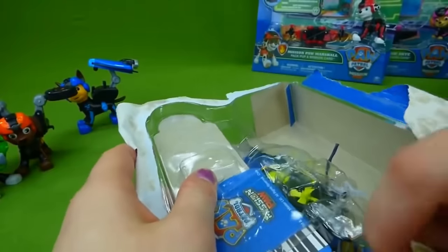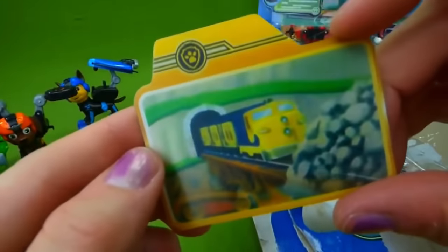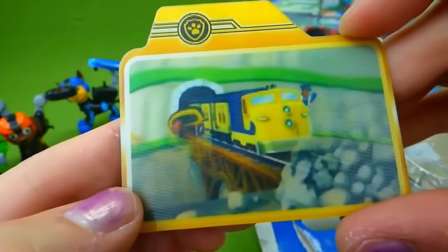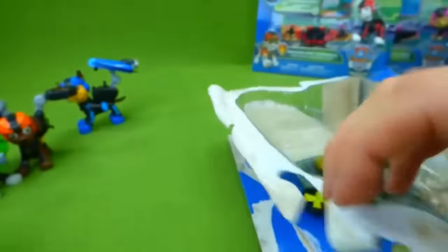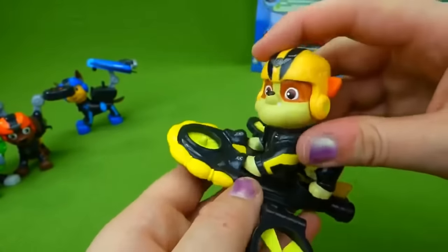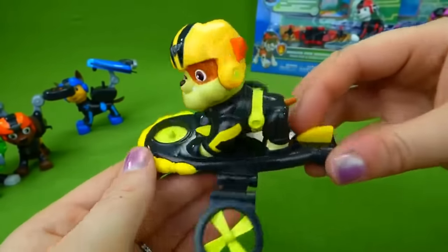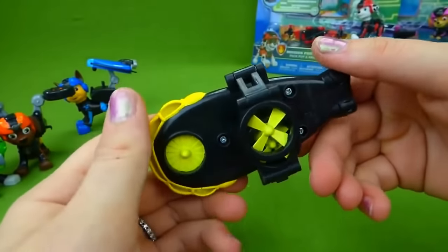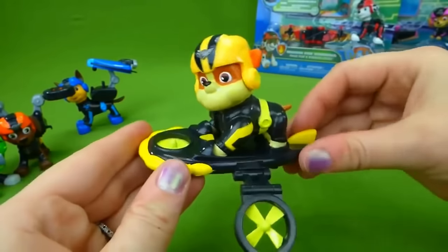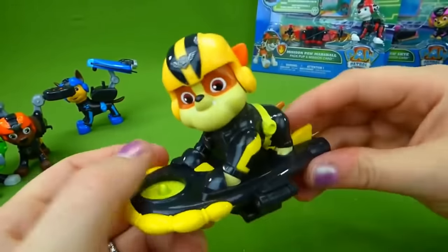Next we have Rubble. I love Rubble's hoverboard — that is one of my favorites from the air rescues. Let's see what his mission card is — oh, there's the train and Rubble with his digger, he's gonna help out. Let's check out his cool hoverboard. Rubble snaps on right here, front feet first, then his back feet, and these snap underneath. When he's ready to take off, you push this button back here and there he is, ready to hover.